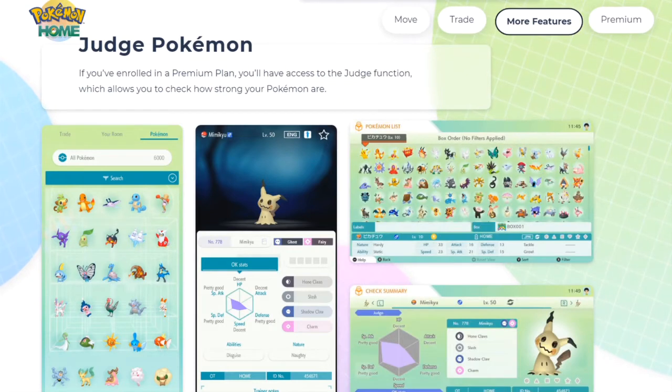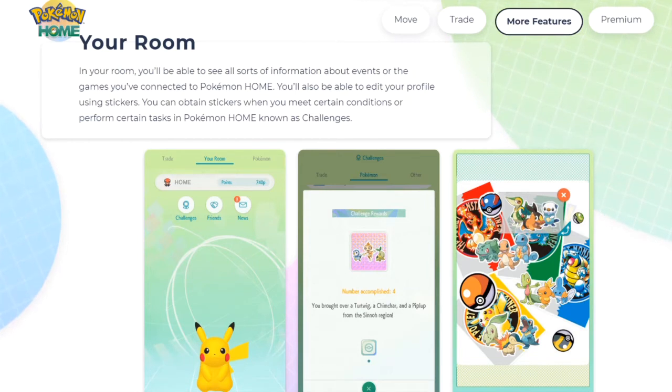Judge Pokemon: if you're enrolled in a premium plan, you'll have access to the Judge function, which lets you check how strong your Pokemon are — basically checking IVs. Every competitive player is going to enroll just for this feature. You can judge and check Pokemon directly in Pokemon Home rather than bringing them over one by one to Sword and Shield. If you're a competitive player with tons of Pokemon, you're going to buy Pokemon Home anyway.